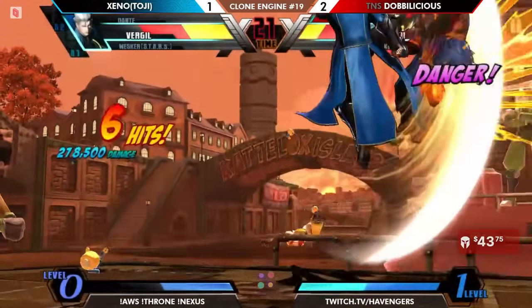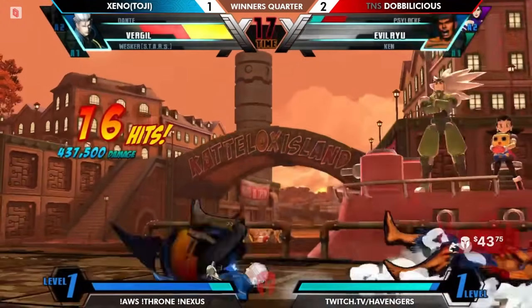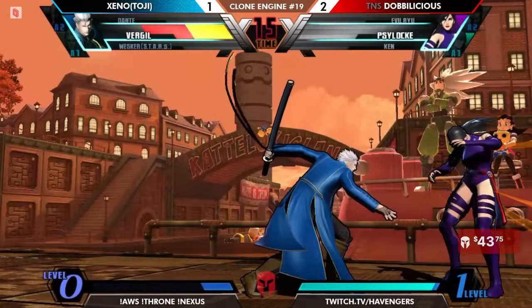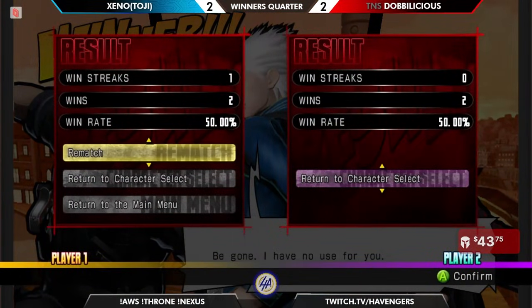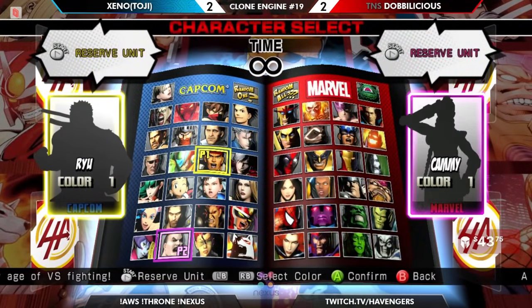Ninjutsu doesn't go away when you are tagged. Okay. Doblish is discovering new tech here in match — getting Ninjutsu assists out. I kind of feel like Ninjutsu side thrust assist would be pretty game-defining, but that's 3 meters and your assist slot.